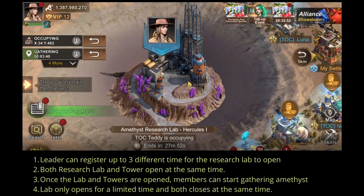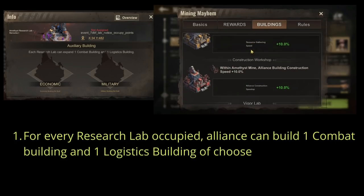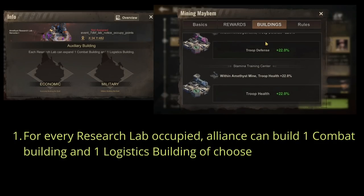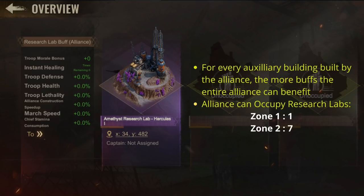For Zone 1 you gather amethyst, and to unlock the scales on your towers you need to collect as many amethysts as you can scattered across Zone 1. The tower and research lab open and close at the same time, with an occupancy duration of 30 minutes. You have 30 minutes to collect the required amethyst or ore to unlock the scales in the tower. Once each research lab is open, your goal is to collect ores, occupy the research lab, and feed the gems or amethyst to the towers to unlock specific scales. For every research lab occupied, the alliance can build one combat building and one economic or logistics building of choice.